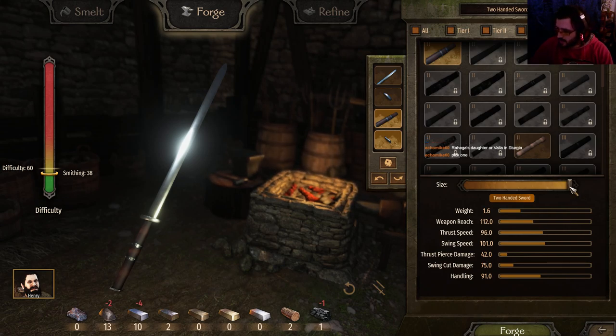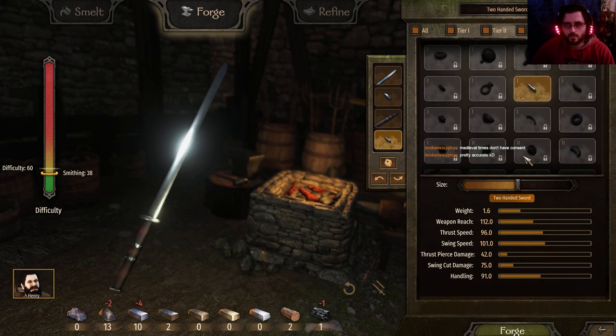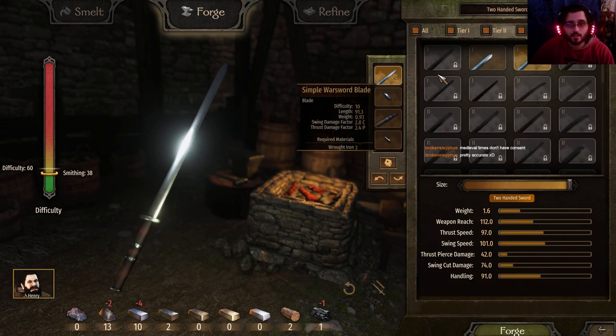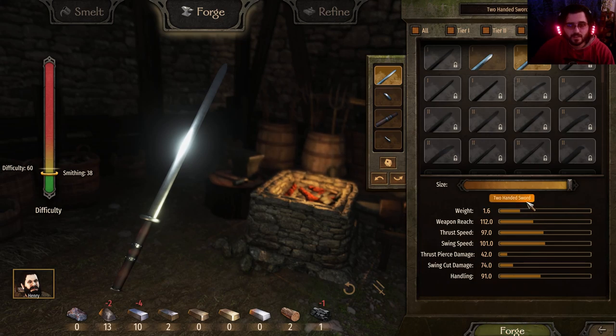Leather-wrapped, difficulty 20. Length 28.5, length 30. Leather-wrapped one-hander. Vassals' names are not random — okay, my bad. If I make it smaller, it's going to gain the ability to be a one-hander as well. That's interesting. Second-hand test — there you go. That should be fun. And let's see. It says here that it can only be used as a two-hander. So maybe it can't be used as a one-hander.